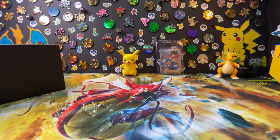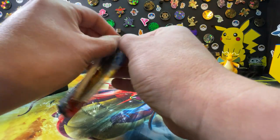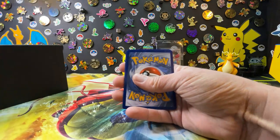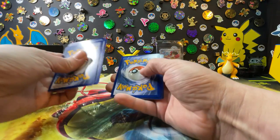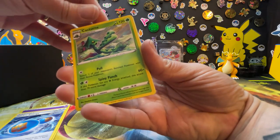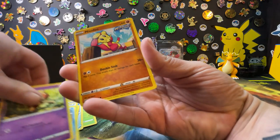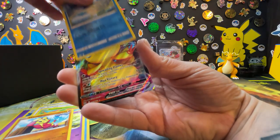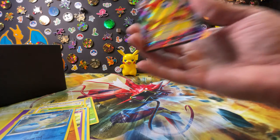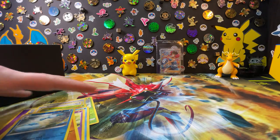Down to two or three packs, trying to keep this under ten minutes. Another Battle Styles — this is kind of a gumbo of packs, that's the ripper box fun. It's pretty much what the scalpers didn't want, so I'll take it. Rapid Strike — I see something, there's a black card back there, but it's probably a V. Okay: Mr. Mime, Bowtie Mienfoo, Gallade, and an Inteleon V MAX — that is the first time we've gotten that card. That is a really nice card!